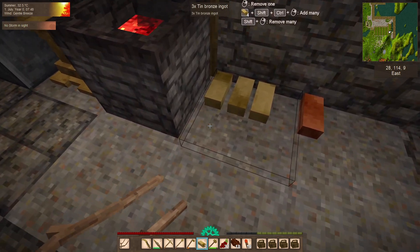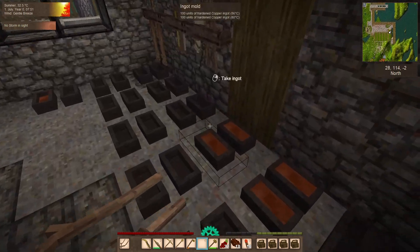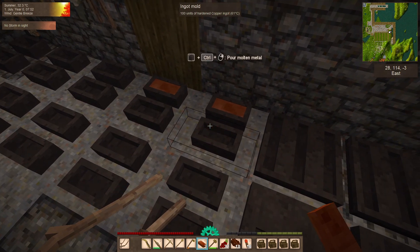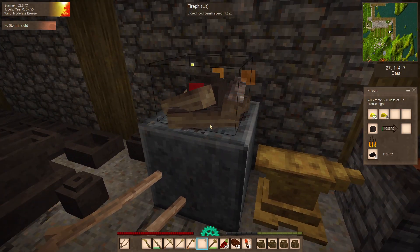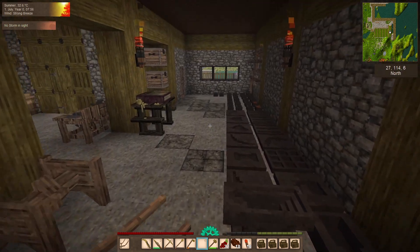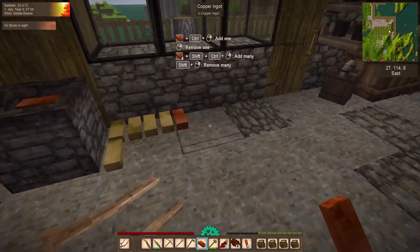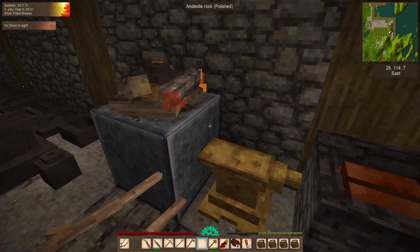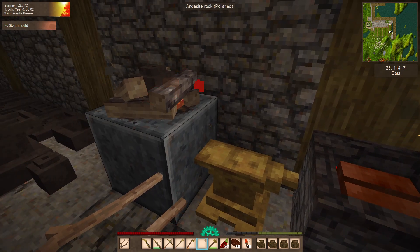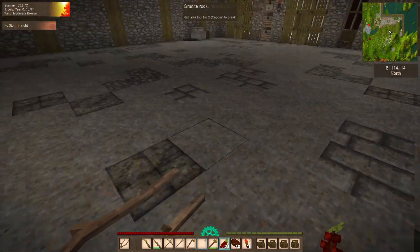I nearly made it bronze - good grief, copper! That was very nearly a big mistake. This is what happens when you try to talk and chew bubblegum at the same time. I'll be back as soon as I've got the copper sheet done and the bronze stuff cooking.